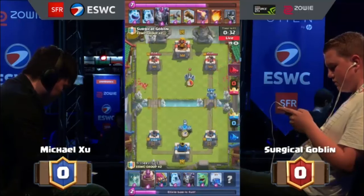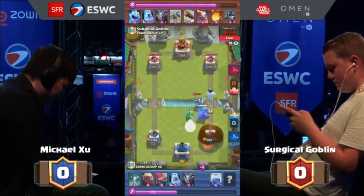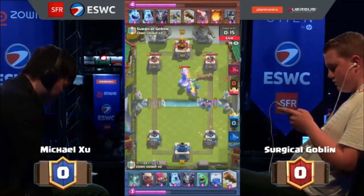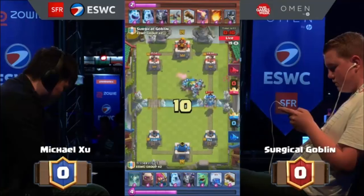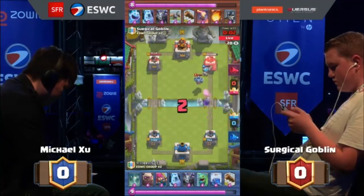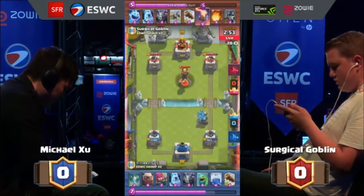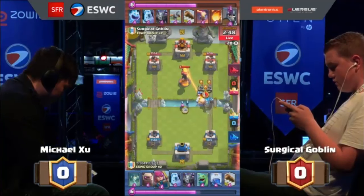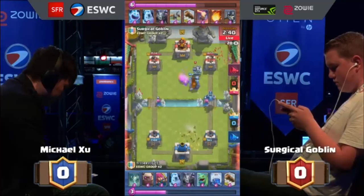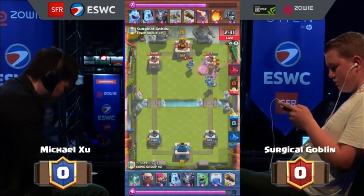35 seconds left, 1,100 health. CC has to find a way to shut the Inferno Tower down. He goes with the Ice Golem in front of the Golem — this could be the push where his Golem has a chance of touching a Tower, as it hasn't touched the Tower this entire game. The first damage of the day comes with the Log going at the Tower, but that Golem explodes before doing much damage. Surgical will need to cycle quite a few Fireballs — about two Fireballs and one Log to finish off that Tower. The balance changes coming soon are not implemented, and the Inferno just swallows the Golem.